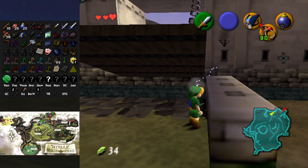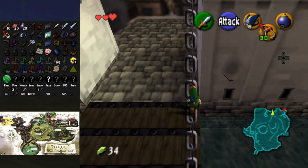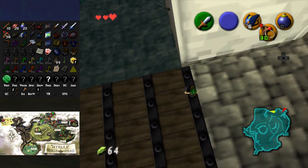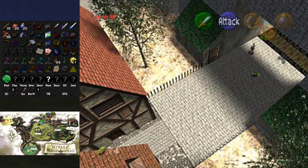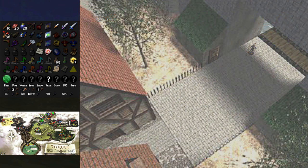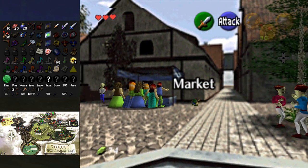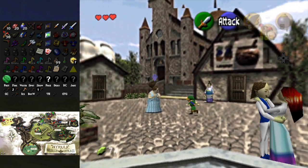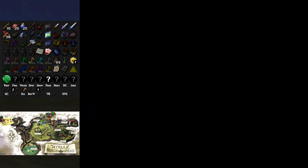Welcome back to the Legend of Zelda Ocarina of Time and Majora's Mask fusion randomizer, where everything is shuffled between Ocarina of Time and Majora's Mask and we have to find them everywhere. We just also have to figure out what we're actually doing, which is a little bit difficult. But I think for now I'm going to head over to Majora's Mask to actually clean up a little bit there, possibly. I can't remember what's in the shops here, but I'm going to leave it for the moment.